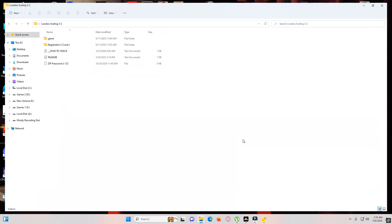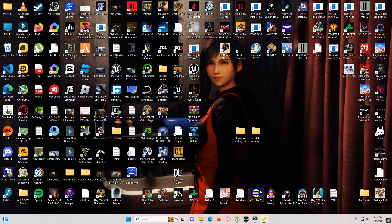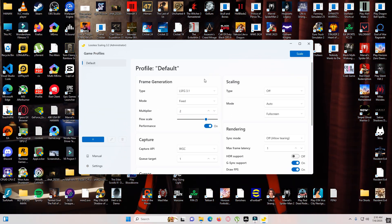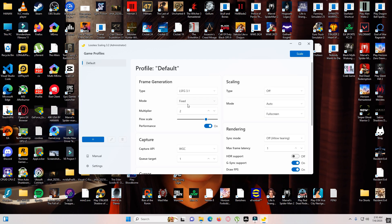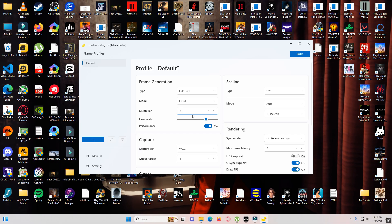Hey everyone, welcome back to the channel. Today, I'm testing out Lossless Scaling vs OptiScaler FG mod on the GTX 1650 to see which one performs better. For this test, I'm using the 2x mod in Lossless Scaling, which closely matches OptiScaler's output settings and frame rates.